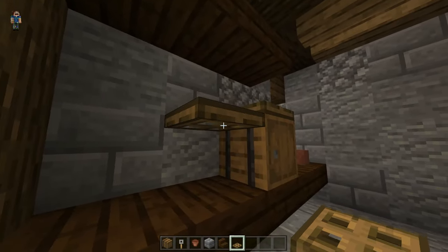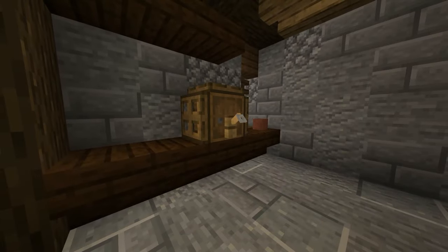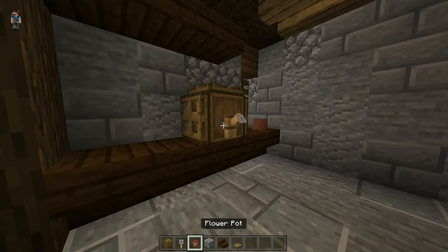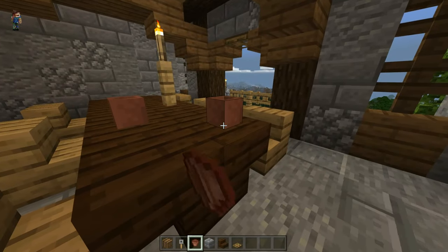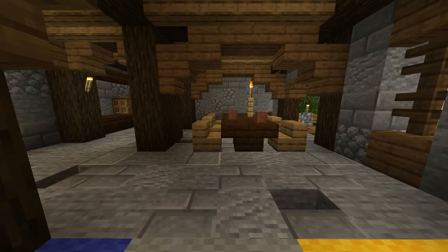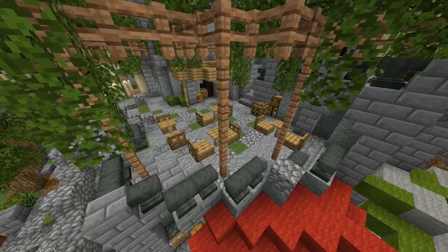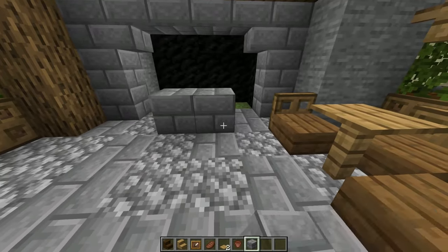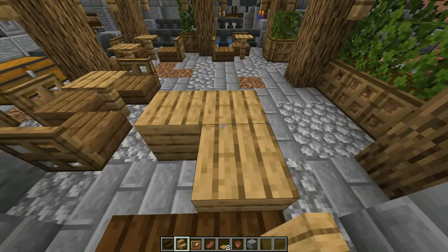Add a little tavern to your build. First of all, we need a beer barrel — make a really simple one by using a barrel and placing a tripwire in front of it. Use pots or sea pickles for the beer mugs. Most taverns are indoors because you really don't want the drunkards on the street, but hey, since they'll end up there anyway, why not make an outdoor tavern as well. These tables are made with fences and a pressure plate on top.